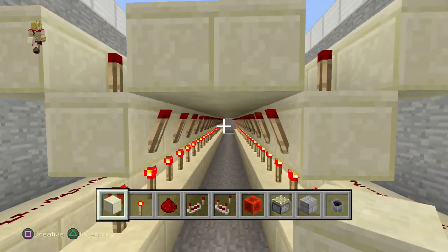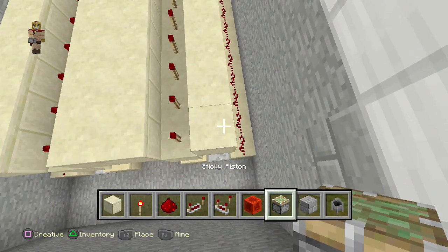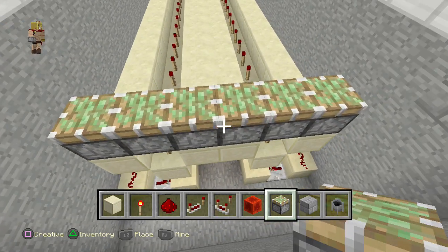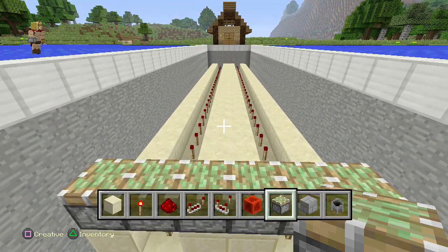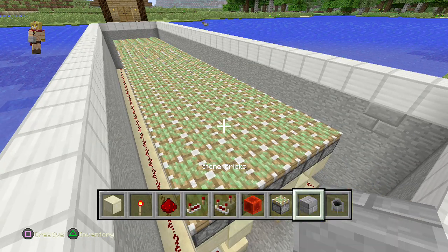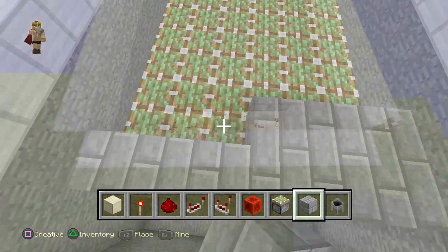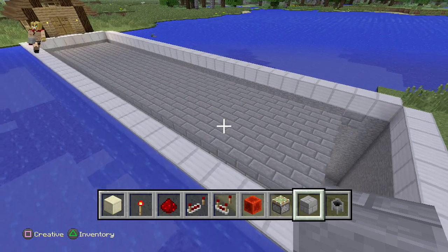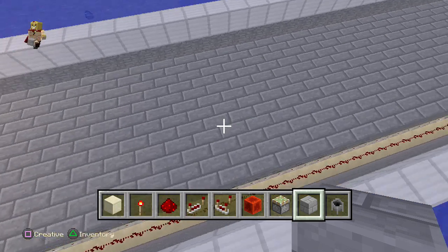Now place a sticky piston on top of the torches and blocks right across, then repeat that process all the way down to the end. Take your block of choice — whatever you want to make the road of — and cover the sticky pistons. You should have this kind of layout at this point and we're almost done with the major part.